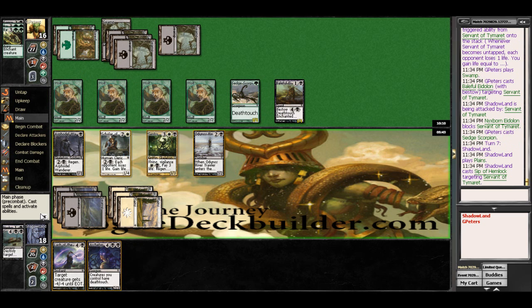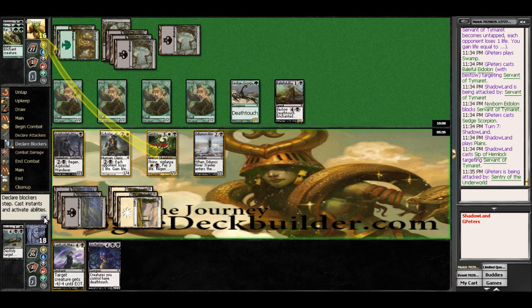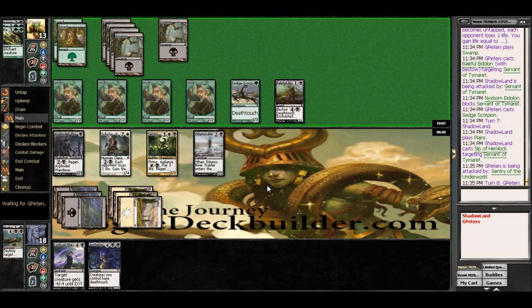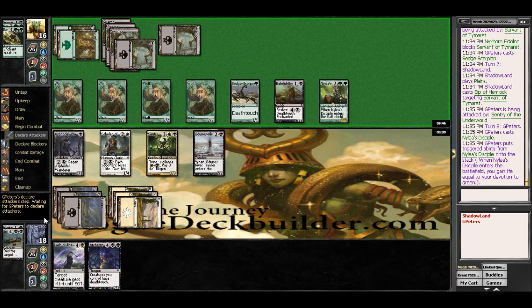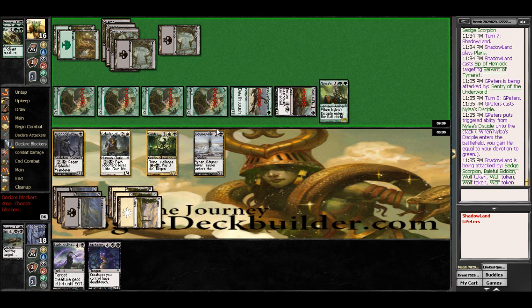We've got 5 minutes here to end this thing, so he's got to start making some pretty bold moves. I've got regen on Asphodel Wanderer but I'm not really too worried about that. He's going to gain 3 life here — take him back up to 16. He will attack with his Death Touchers and some Wolves. And I'm okay with blocking one Wolf here. Asphodel Wanderer is going to trade with his Baleful Eidolon, and I'm even okay with Odonis River Trawler trading with the Wolves here.